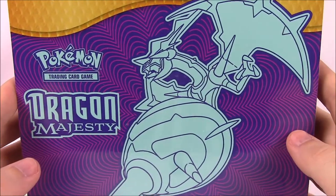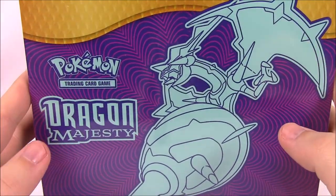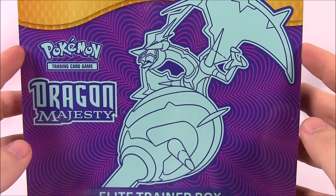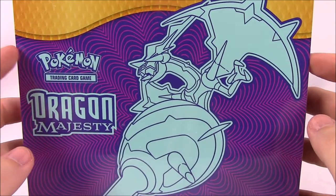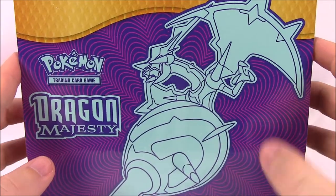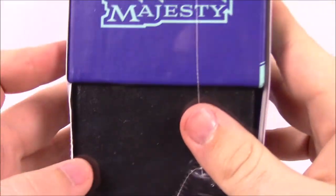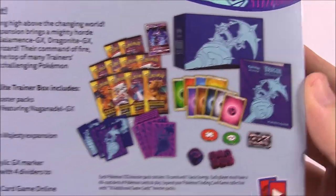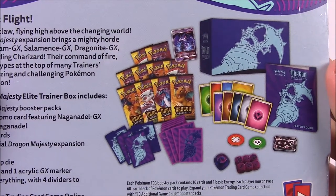So this is a brand new expansion set — not a whole new set, just one of those small additions they make every now and then. On the front you can see we've got — I forget how to say it, I want to say Poipole. So it's an Elite Trainer Box, and there's everything it shows you get on the inside. Of course all these new packs — it looks like ten new packs.